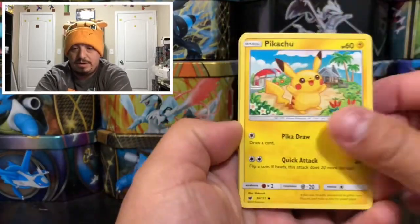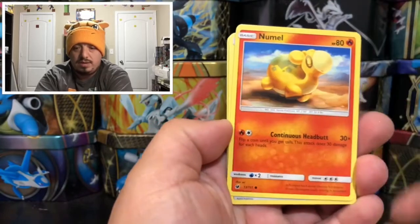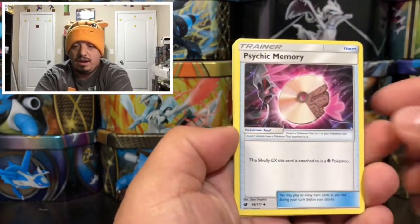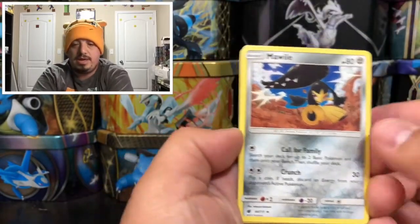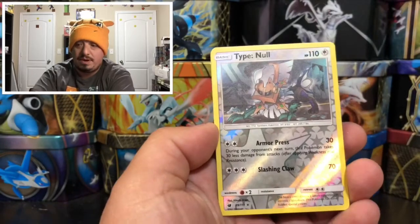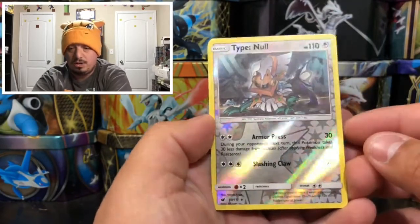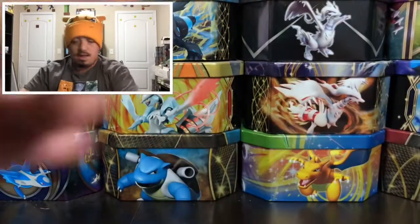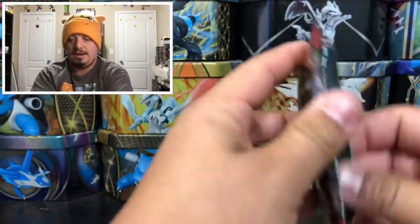We have a Hawlucha, a Pikachu, a Skiddo, a Natu, a Fire Energy, a Larvitar, a Psychic Memory — we have a Type Null, that is a reverse holo rare, so that's a really good pull right there. And we have a Butterfree — that is a rare non-holographic card. On to our next pack.